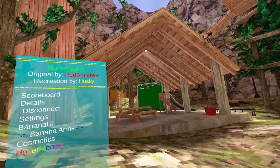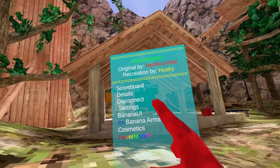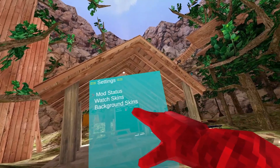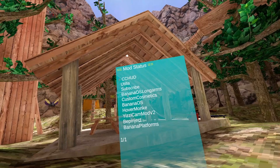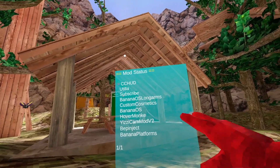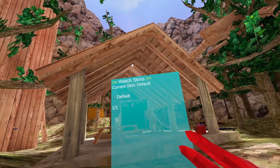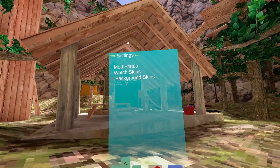Disconnect — I think this just disconnects you from the lobby when you press it. Settings has mod status, watch skins, and background skins. If we go to mod status, this tells you all the mods you have downloaded. You can also get watch skins and background skins.